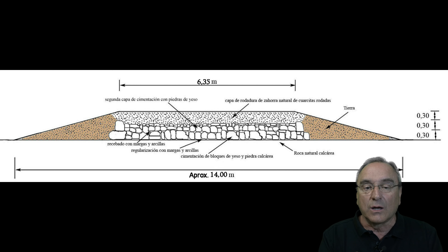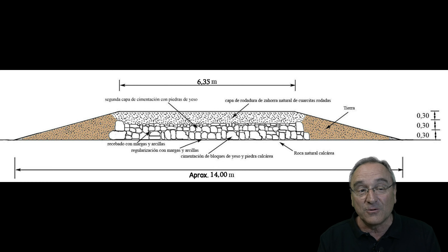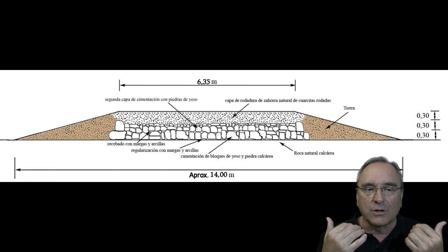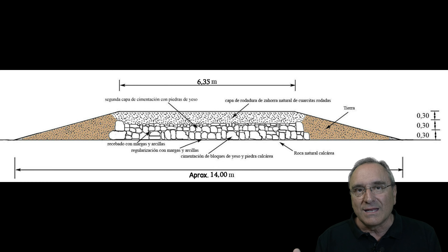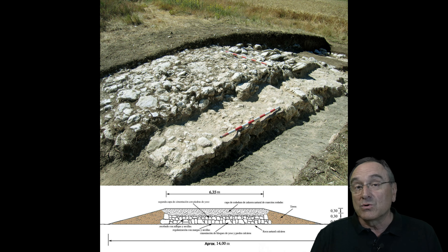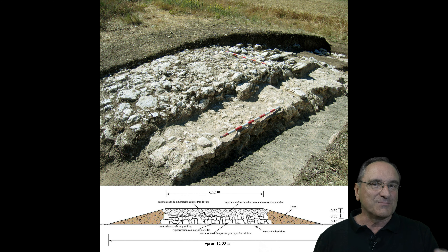This would be the interpretation of what type of cross-section this Roman road originally had when it was new. Notice how the slopes have disappeared because they have been carved, but what a piece of road it was at the time — it allowed two chariots to cross, showing how big this Roman road was. Fortunately, as we have seen, it is still well preserved in these areas of Burgos; unfortunately not in La Rioja in the previous area. This is the final picture with its technical explanation of the cross-section. That's all for today's video — I hope you liked it, see you in the next video.